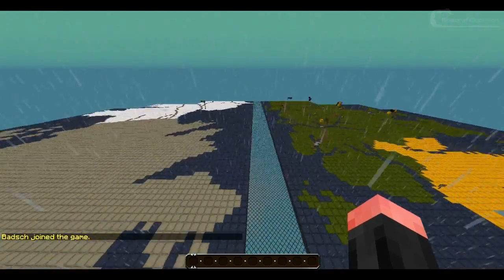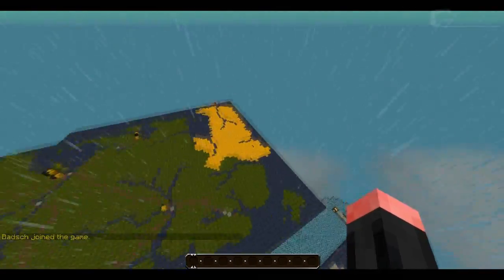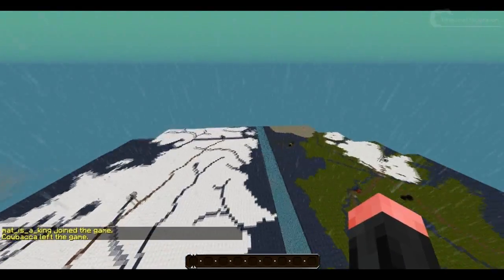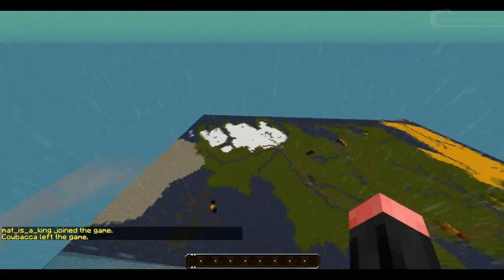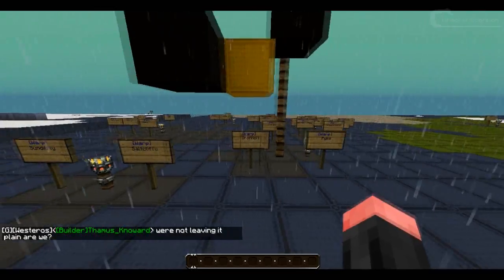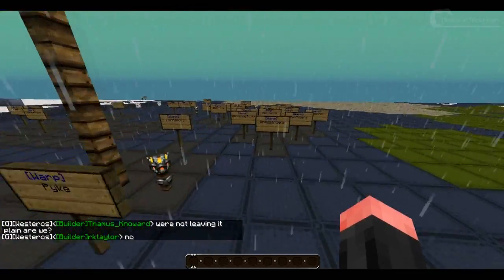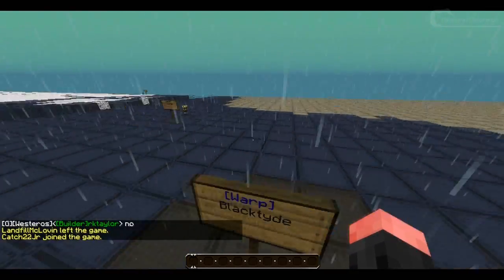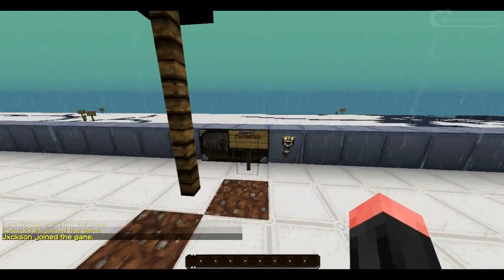So here we have Westeros — I believe this part is from the Dothraki region — and we have the Wall right there. I will show you that in a second; that is my favorite part of the server. The Wall is absolutely stunning. You can see all the warps that are already done. King's Landing is currently being remade, but I love the fact that they are still working on it. Let's just go to Castle Black, which is at the Wall.